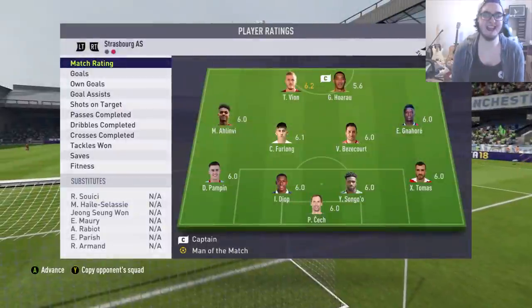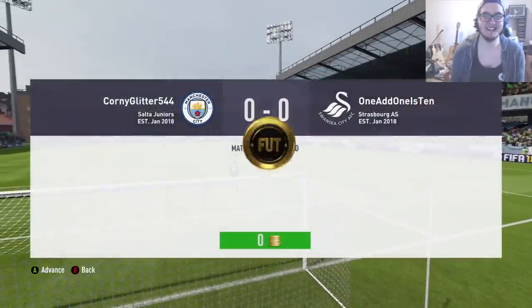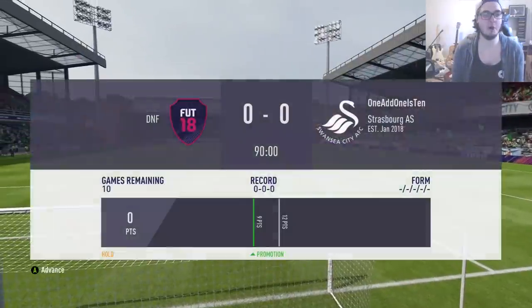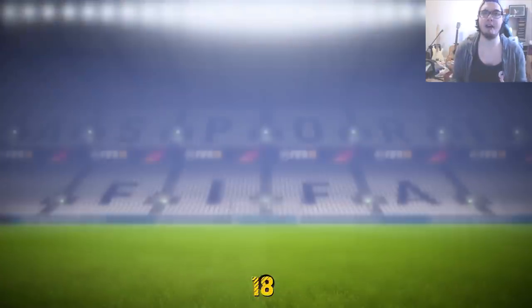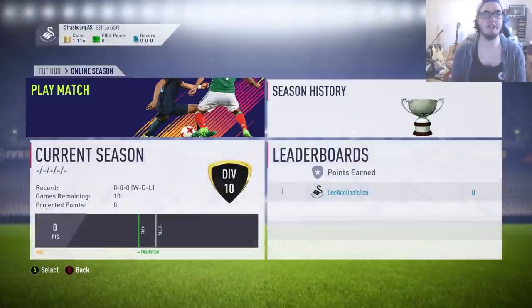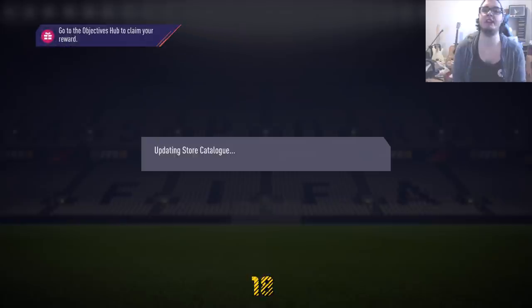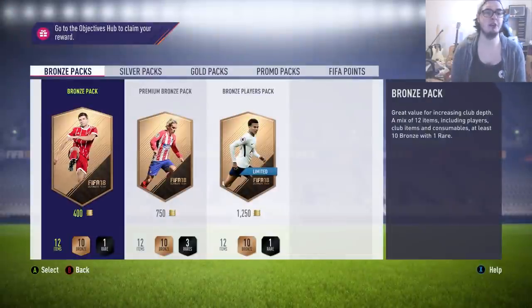So the first game literally lasted five seconds. The opponent just grabbed the ball off us, kicked it out and decided to quit. So we're not picking up a win, but it doesn't really matter because our record is kind of irrelevant here. All that really matters right now is the amount of coins that we have. So the first thing we're going to jump into is the bronze pack method.